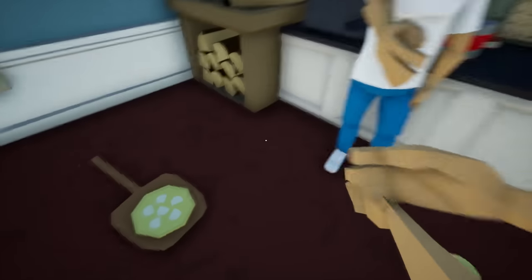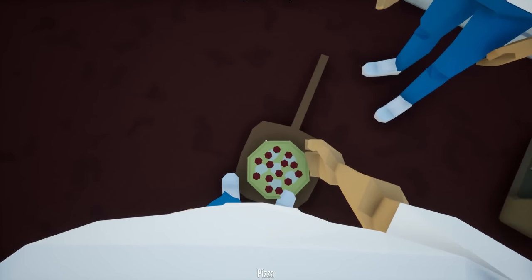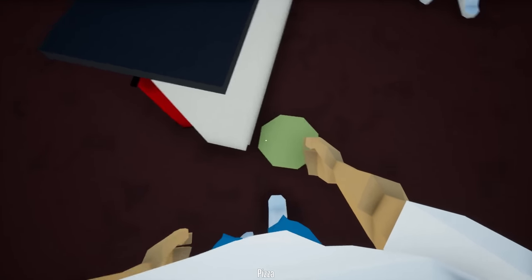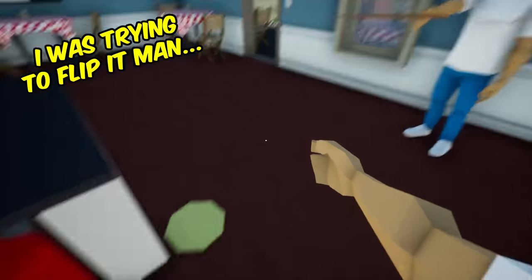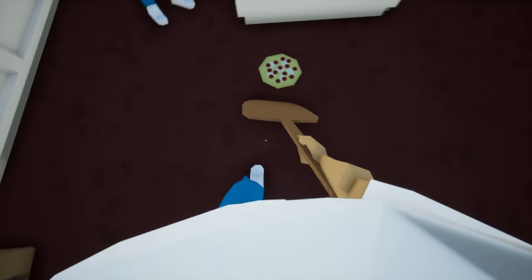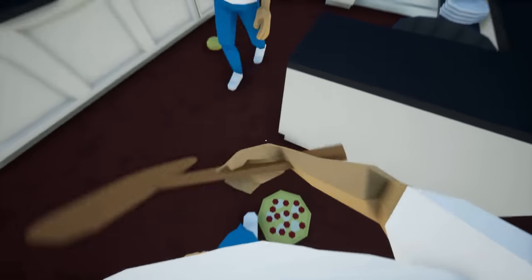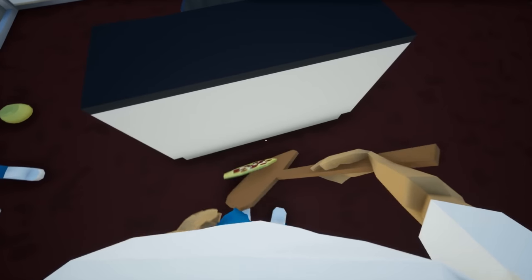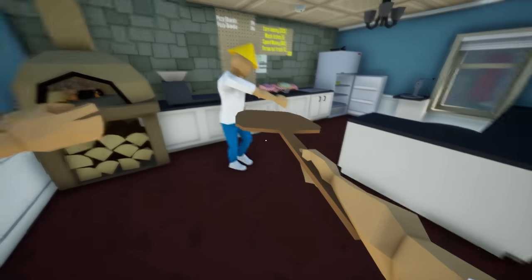It worked! Just drop it on it. And then you put the pepperoni on the pizza, and then you put the pizza sauce. You put the pepperoni on the pizza. I was trying to flip it, man. Put the pizza in the oven. Look at the pizza in the oven. Pick it up. Somebody pick it up. It's on your thing. Put it in the oven. It's on the floor. We have 115 seconds.